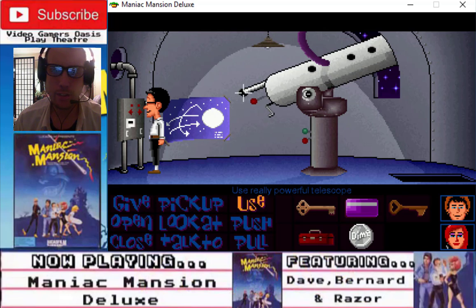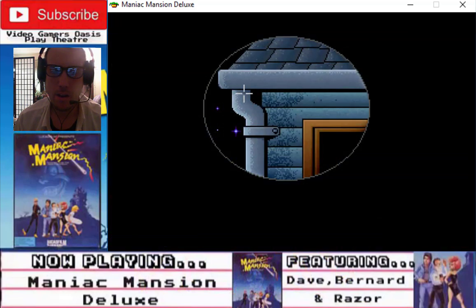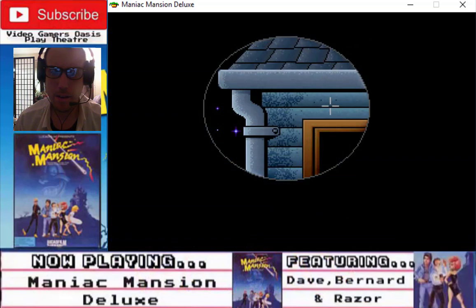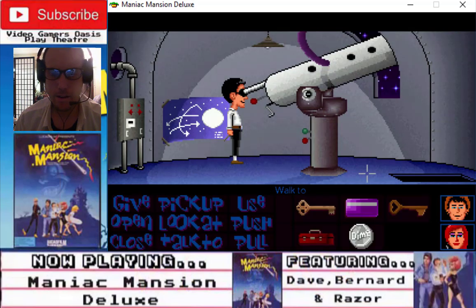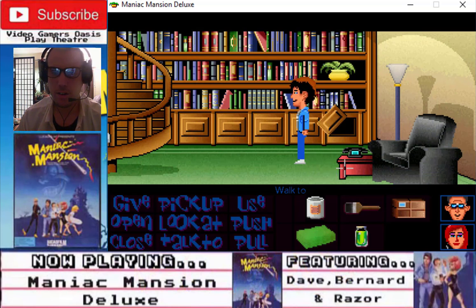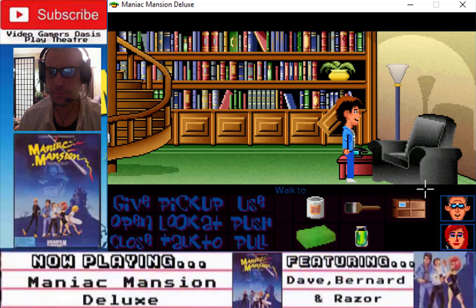Use powerful telescope. We're getting close. What we need to do is... Dave needs to call the telephone.